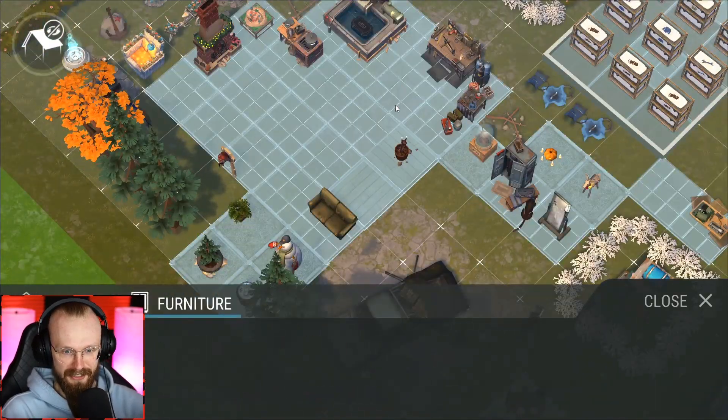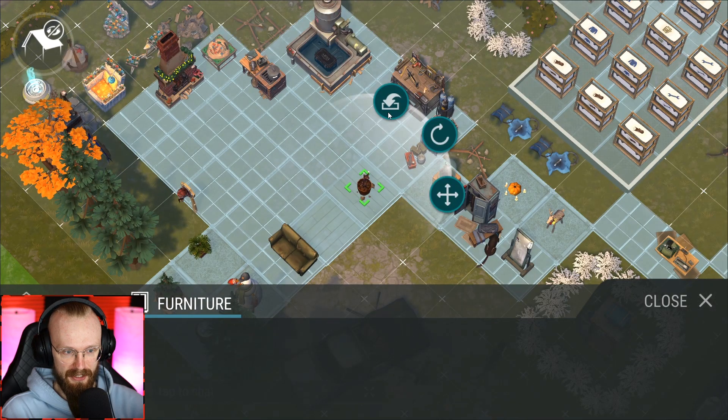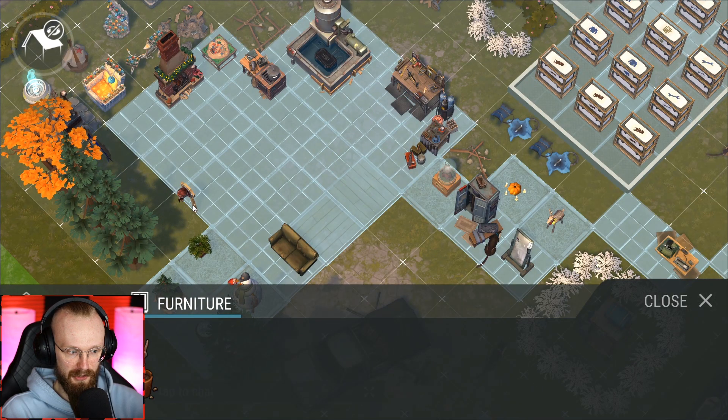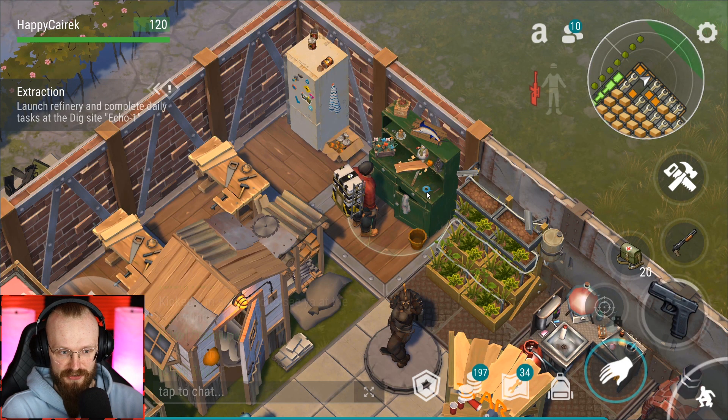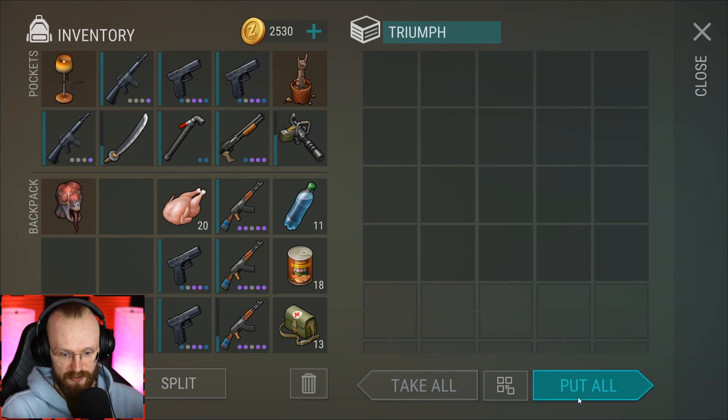Let me show you what I'm talking about. Let's take the lamp into my inventory, let's take this plant into the inventory, the big one's head goes into the inventory. Now we can open up this Triumph thing — the Triumph storage — and drop everything.